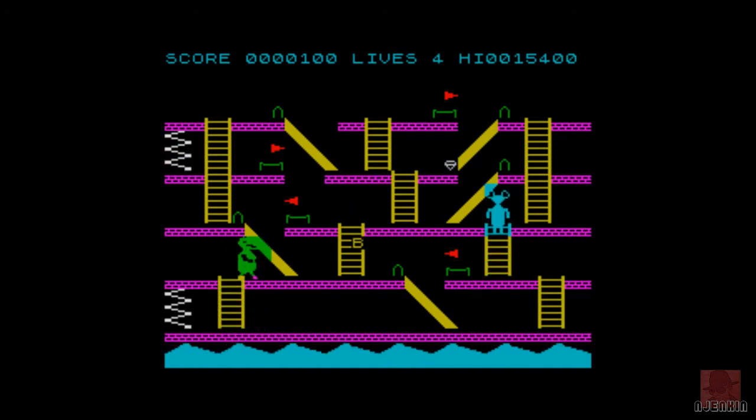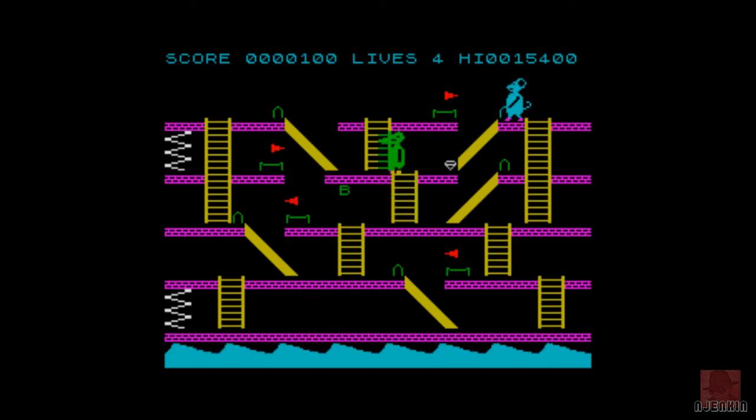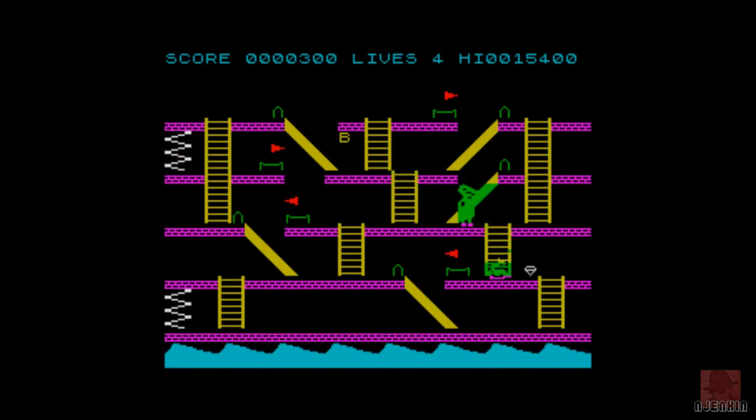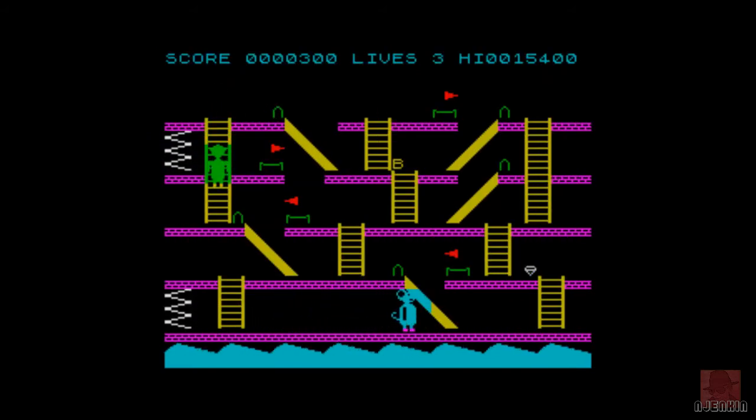Quite a lot of colour clash here as you go up and down the ladders. Sound is a bit weird too. There's another diamond got, so now we're going to head down to the right there. The collision detection is weird — they just have to hit you by one pixel, regardless of perspective, and you are dead.